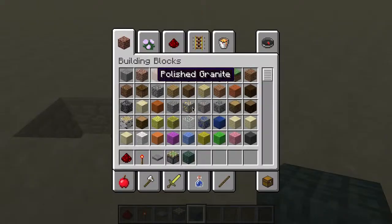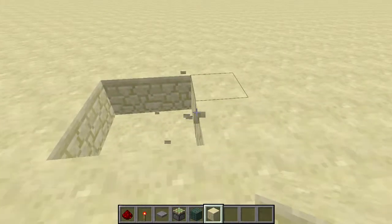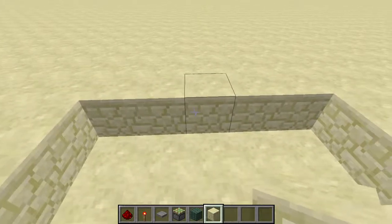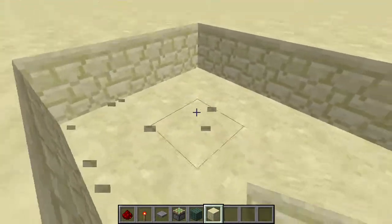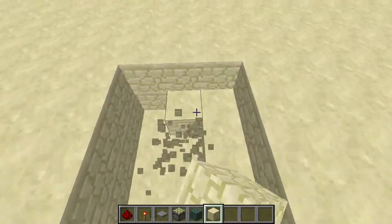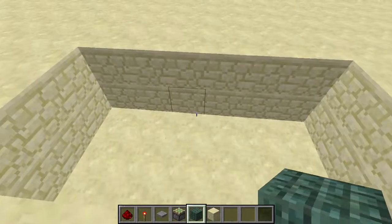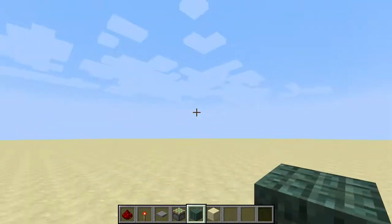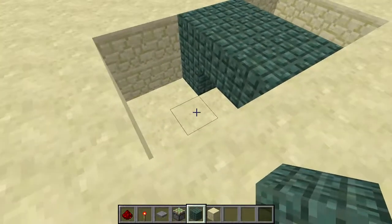Then what you want to do is dig out — sorry, I haven't done this for a while. You want to make a six-long trench: three wide and two blocks down. Basically you should end up with a two by six — six long, three wide, and two blocks down.